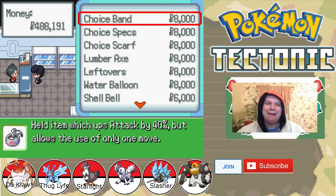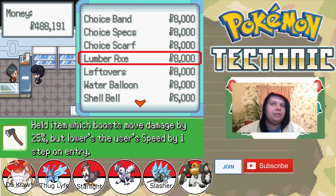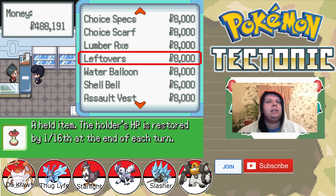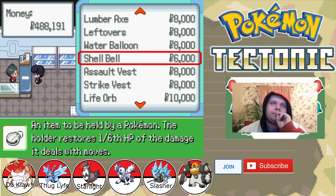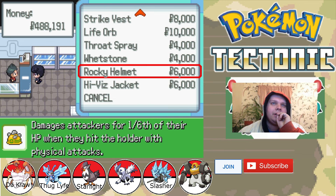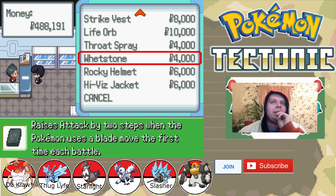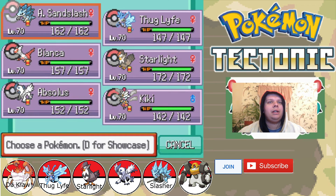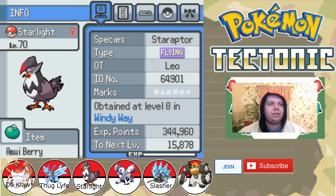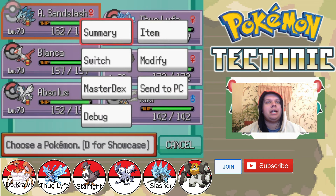This is my shop in the game now. All of the East End Exclusives have actually been moved to this area — specifically the Choice Items and stuff. Also a Lumber Axe — boosts Move Damage by 25%, lowers... if I use a Priority Move, that's a really good one. Leftovers, a new item: a Water Balloon — Health Elk the Holder, breaks the balloon, and gains an Aqua Ring. There's a Shell Bell, Strike Vest, Life Orb, Throat Spray, Whetstone. The Helmets and Whetstones are locked behind here now, although you can probably find one each outside in the wild. I don't think I need an item for anyone. Pretty sure everyone just has Citrus Berries. I now own a shop in Tectonic.